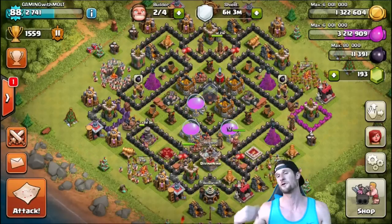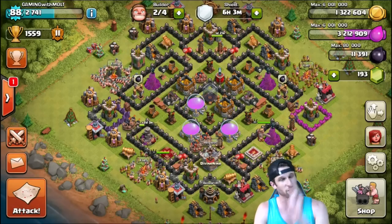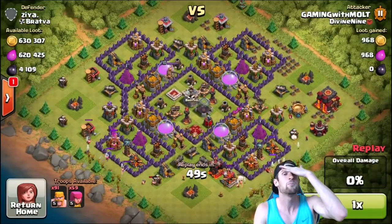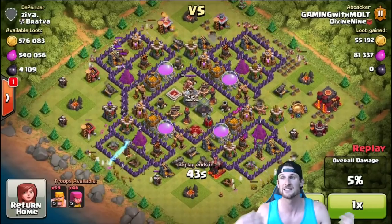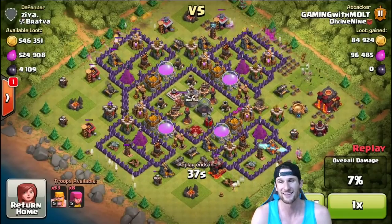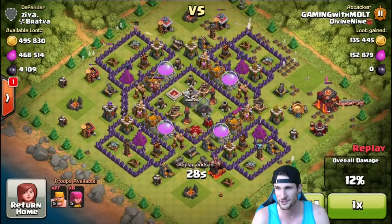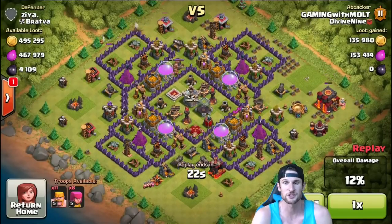You guys know I'm trying to get elixir and protect elixir — I've got some crazy raids to show you. First one: I had barch against this base with 1.25 million in resources and we couldn't get it all. I dropped my barbarians to distract so my archers could take from the collectors that were out there. There were a bunch of collectors mixed in really deep within the base that I wasn't able to reach.